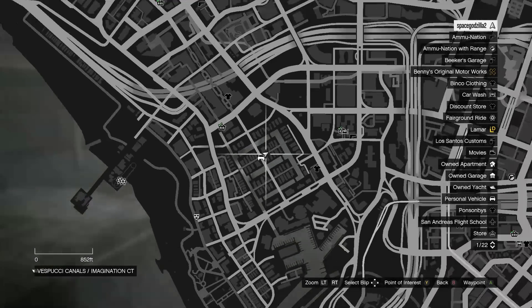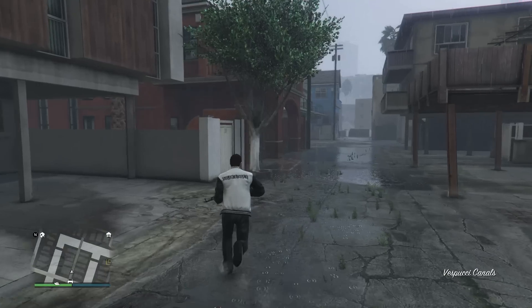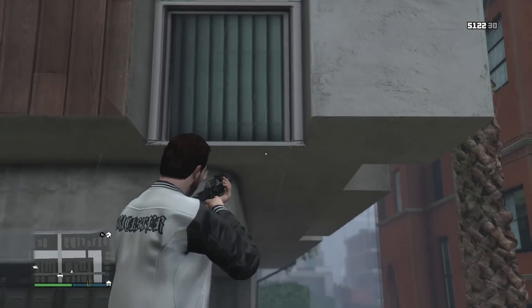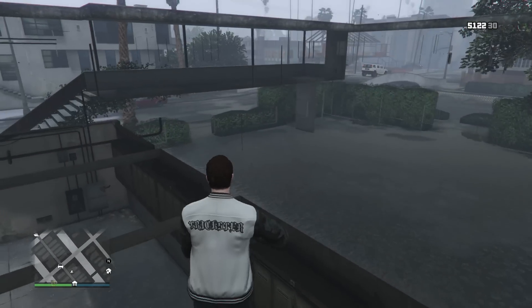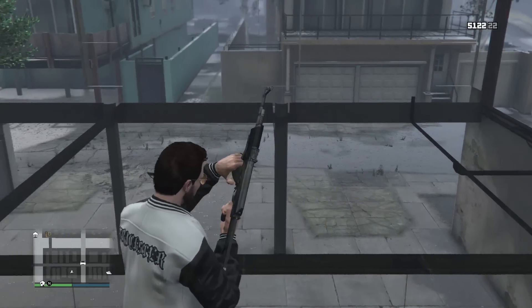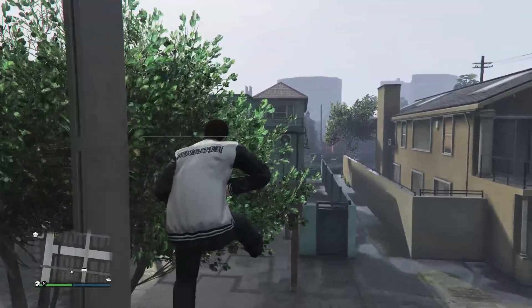Next is another wall breach glitch. Head to this location and climb up the left side of this gate. From here, slowly walk forward until you reach the front of this window. Now quickly press the jump button and you should crawl through the building. This spot works great if you're trying to get rid of the cops and there's quite a few gaps where you can shoot players outside. If you want to get out, all you need to do is jump in the same window you came in.